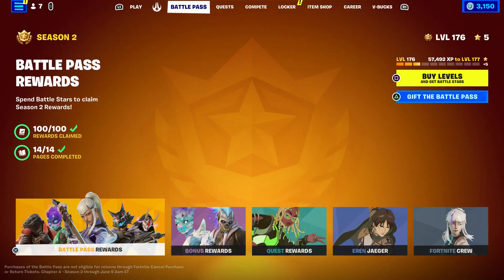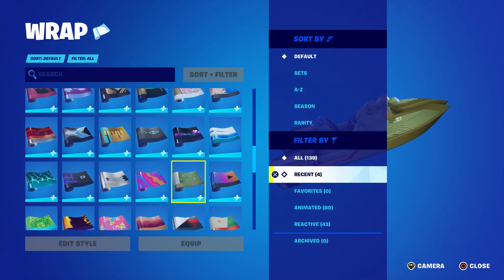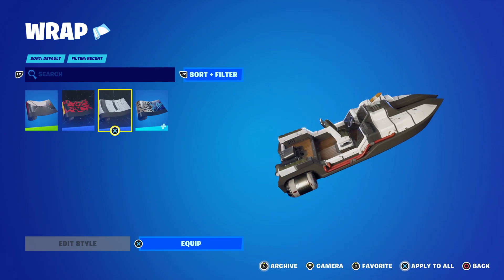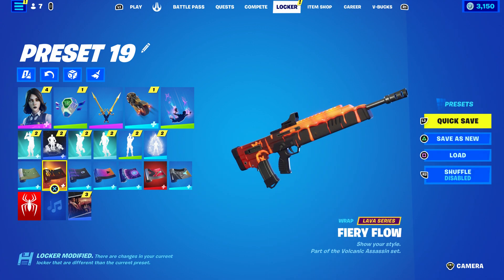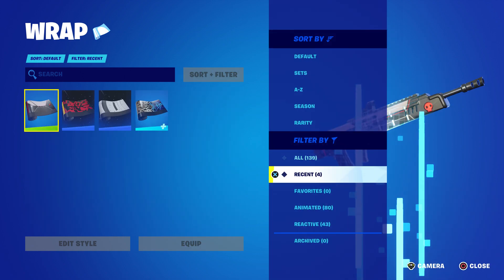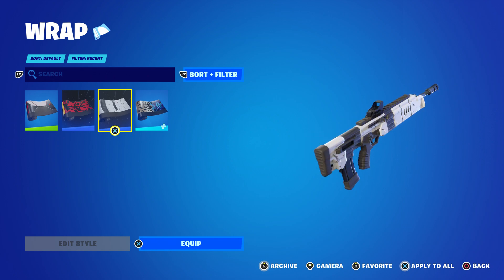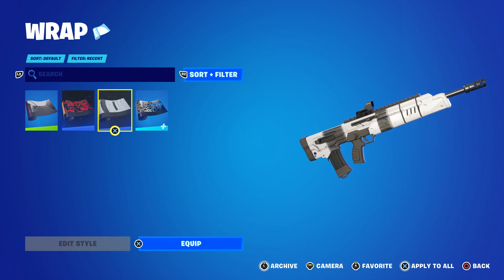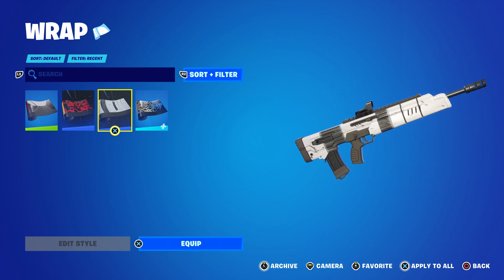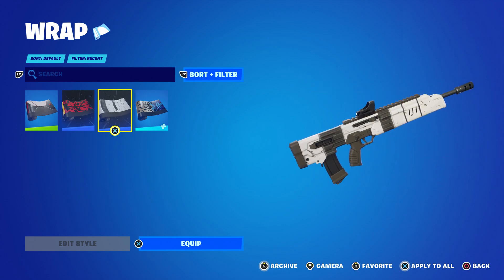We're not done yet — there are more free rewards. If you go to the Fortnite Discord, you have to complete a quest there and you will get a Star Wars wrap. Let me show you the wrap on the weapon so you can see what it looks like. That brings us to literally 20 free rewards so far.